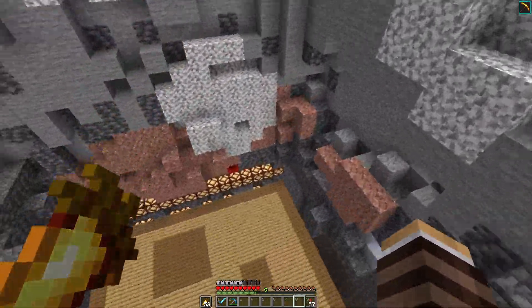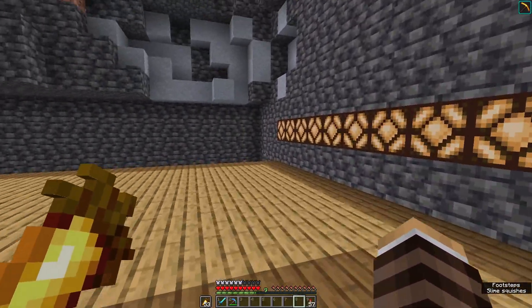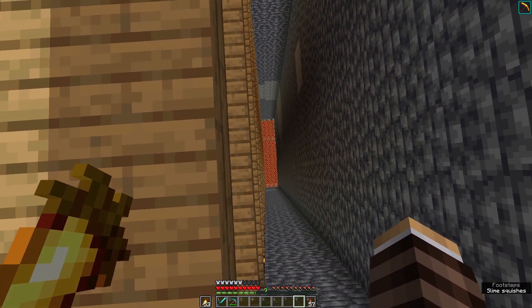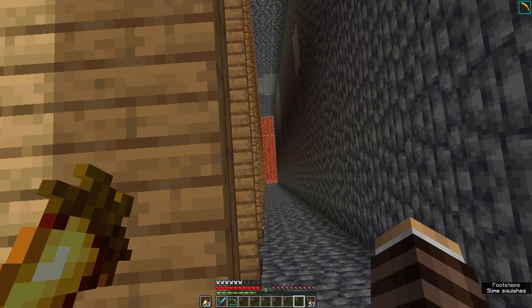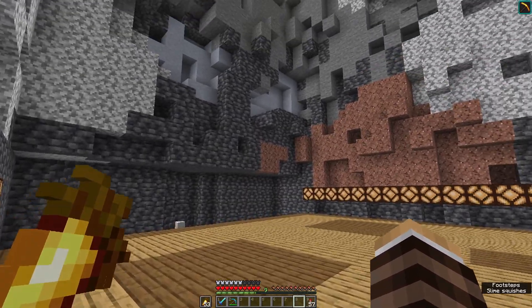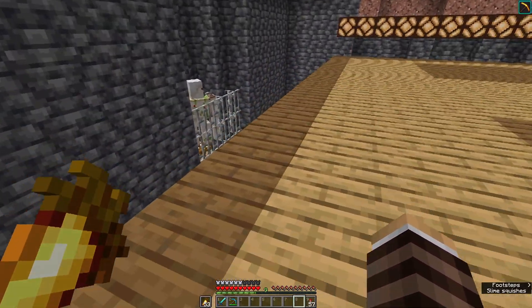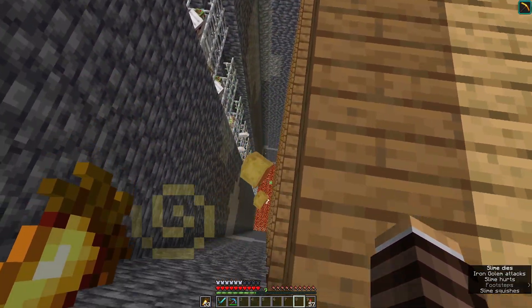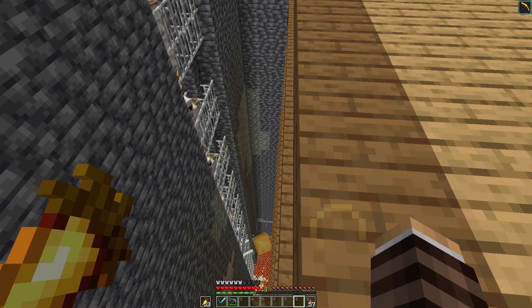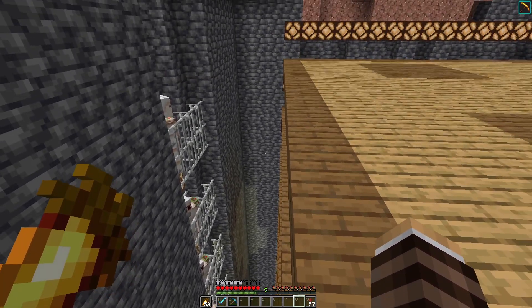As I said last video, we have a slime chunk. What I've done between videos is I've dug the slime chunk down pretty much to bedrock. I think there's about two or three layers between the magma blocks down there and bedrock. This is where I'm going to quickly talk about the aims of my world. There's some slimes going down there.